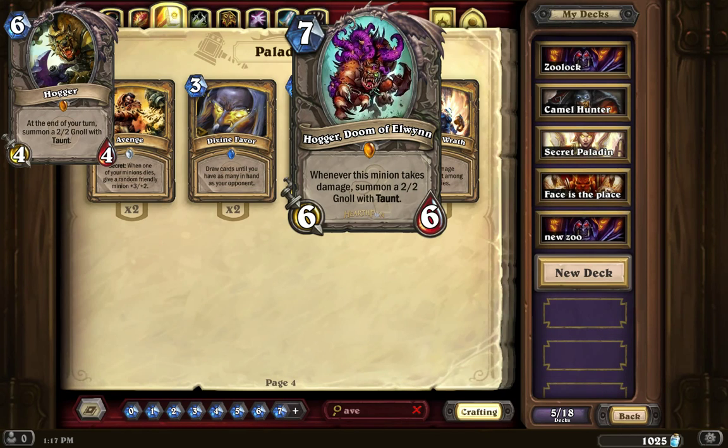It works like the Imp Gang Boss — that's a 3/5, but if you do all 5 damage at once, it still summons a 1/1 Imp. Similarly, if somebody Fireballs the new Hogger, you're still going to get a 2/2 Gnoll with taunt out of it. I think this one may see more gameplay — it costs 1 more mana but has 2 more attack and 2 more health. And since it generates gnolls whenever it takes damage rather than waiting for end of turn, that's a meaningful upgrade.